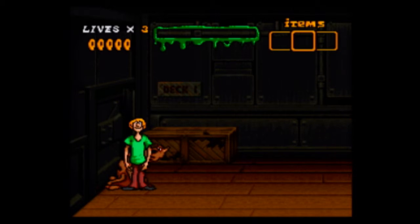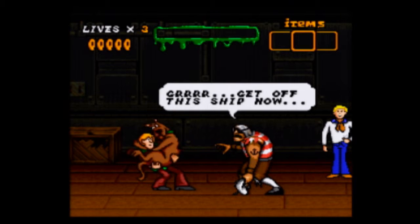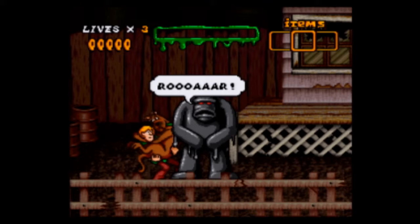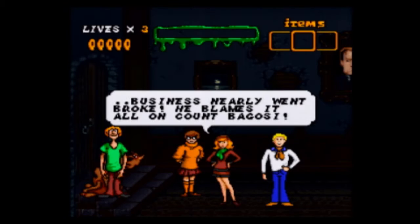Each stage of the game has a primary antagonist that you're trying to unmask by the end of the level. In the first stage it's a ghost pirate, in the second it's a ghost clown, in the third it's a tar monster, and in the fourth it's a vampire, conveniently named Count Bogosi. They really, really tried hard on that one.